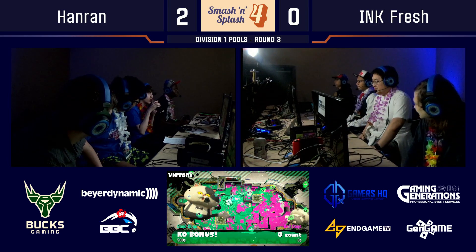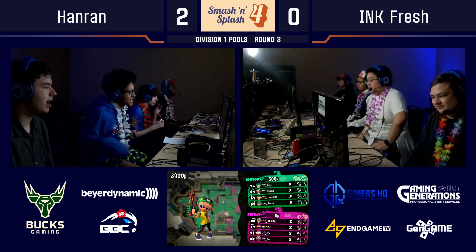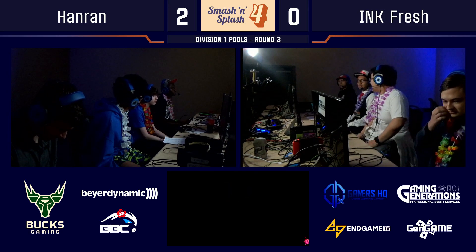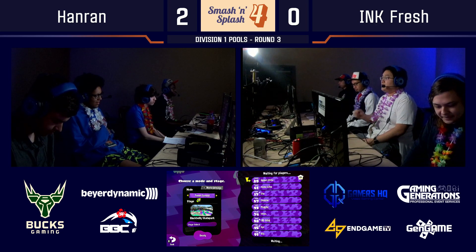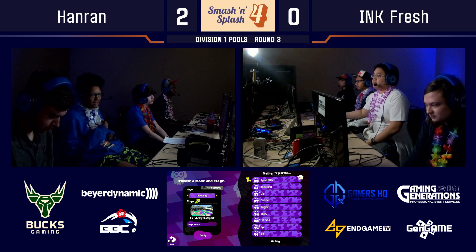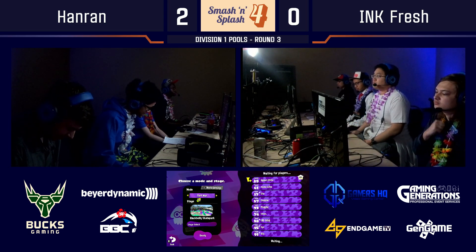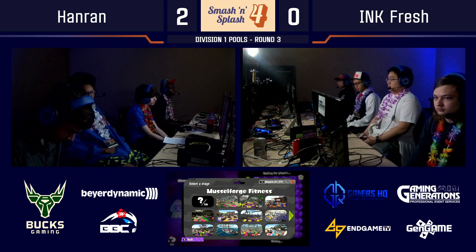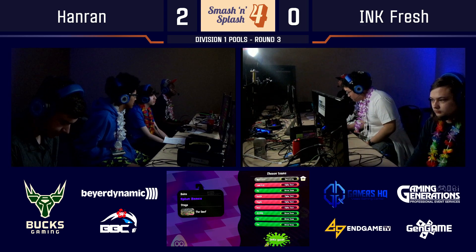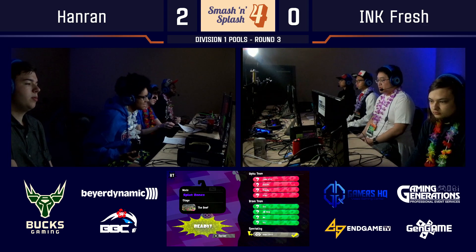That was a very intense game — so much back and forth, especially at the end. That halfpipe was just full of action. We see 17 kills coming out on the side of Bran, and that amazing ability to just stay on the tower. Dazzy in that three-on-one situation just zipping around — you see that N-Zap's mobility. There were great plays on the part of both teams. Vin coming in clutch many times with those Dualies. Lix as well. Dia was doing an excellent job of staying alive and getting those picks with Stingray — but Hanran was eventually able to get the important pick on Dia and finally get that push going to solidify their win.